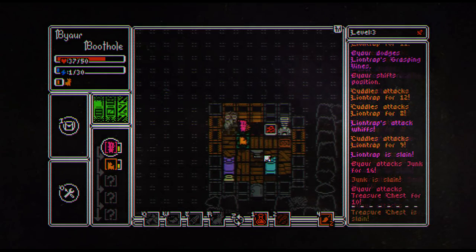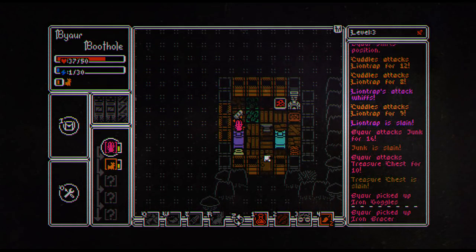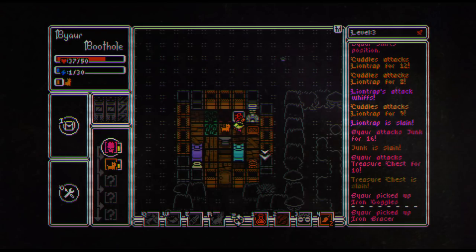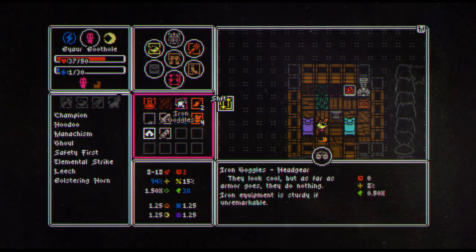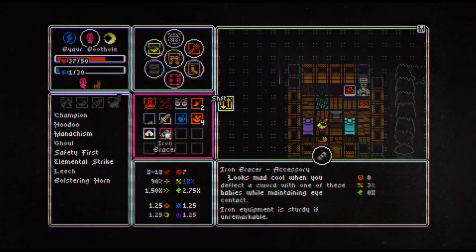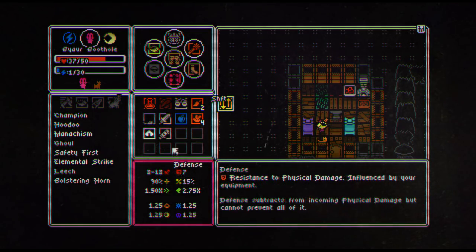Let's break some crates. We'll get some stuff from this chest — iron goggles and an iron bracer. The goggles go on my hand and look cool, but as far as armor goes they do nothing. The bracer, however, does give me a little bit of evasion. Let's go.